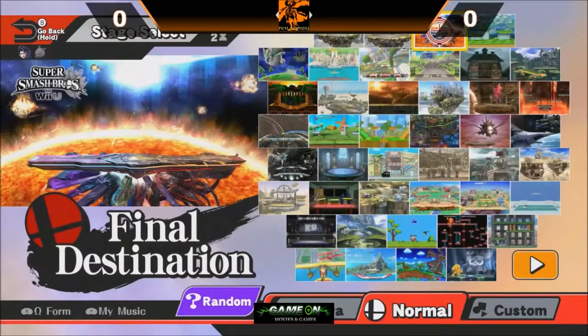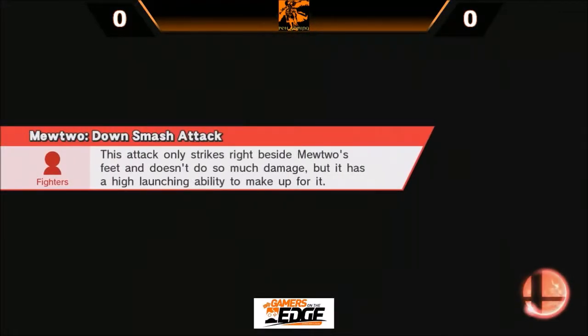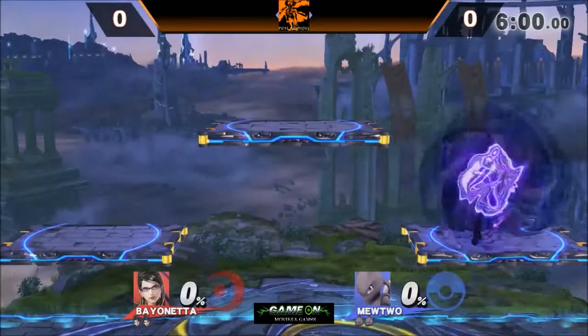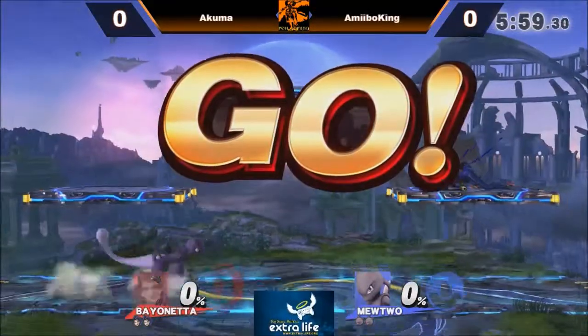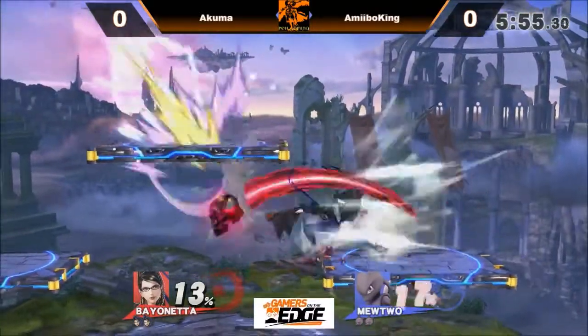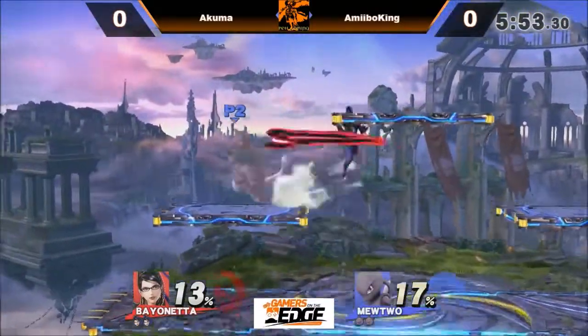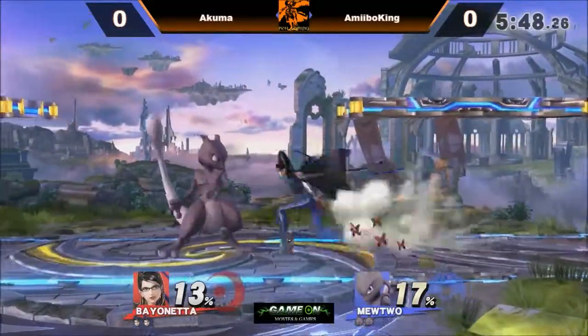Ooh, wow — the Mewtwo pick. Alright, so we're about to see if this matchup is as real as it looks. Akuma playing Bayonetta and Amiibo King playing Mewtwo. Very peculiar matchup, not something you see very often, even within the Smash 4 community.